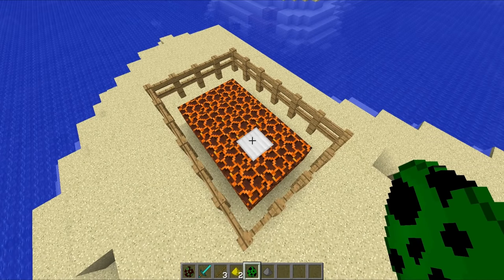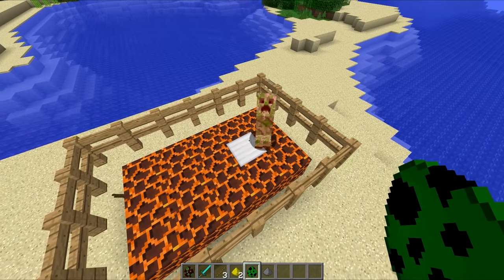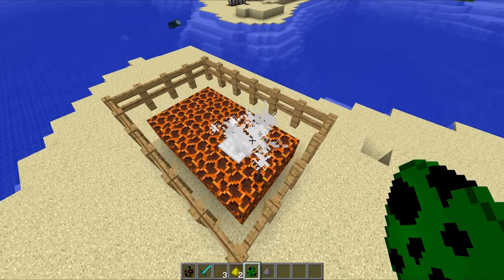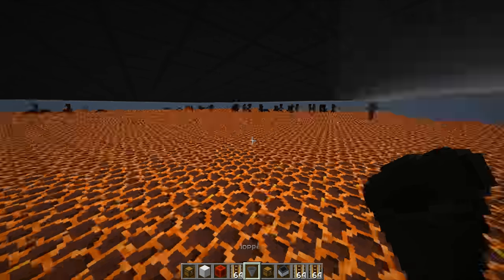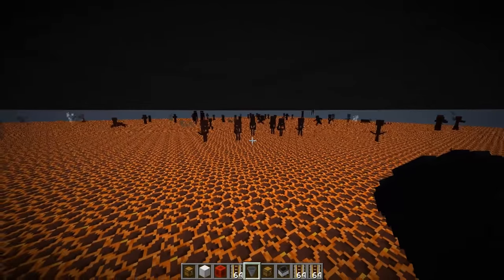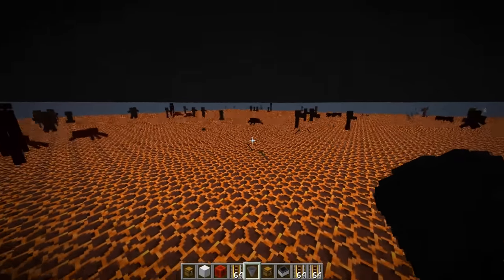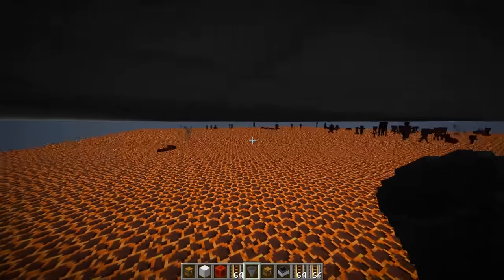Mobs now also should avoid standing on magma blocks. For example, if you place down a creeper right here, he should stay off the block — but by the look of things, that still needs a little bit of tweaking, because he just walked straight onto it and is now taking a lot of damage. Similarly, mobs should no longer be spawning onto a magma block. Opening up the mob farm world, there are definitely mobs spawning around us, so by the look of things, a few of the bug fixes in Minecraft 1.10 pre-release 1 haven't quite worked as intended.